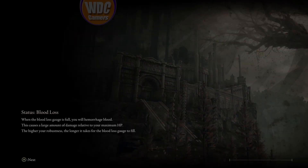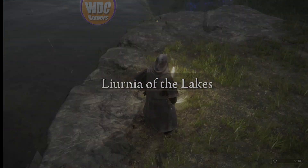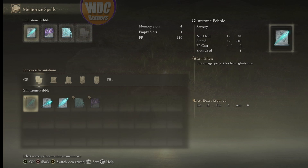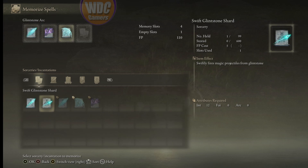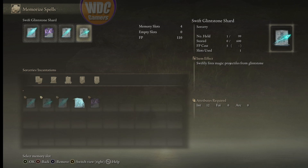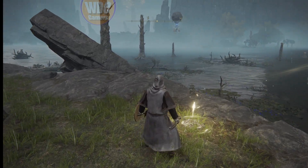Let's have a seat and look at our spells — memorize spells. We got another memory slot. We are going to put our great glintstone shard there, second priority is rock sling. This slot gets the glintstone pebble. This is a very low FP cost — five FP — and for pulling stuff or killing really simple stuff that spell works great.